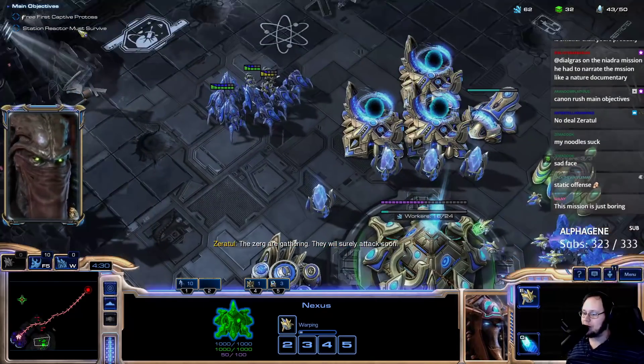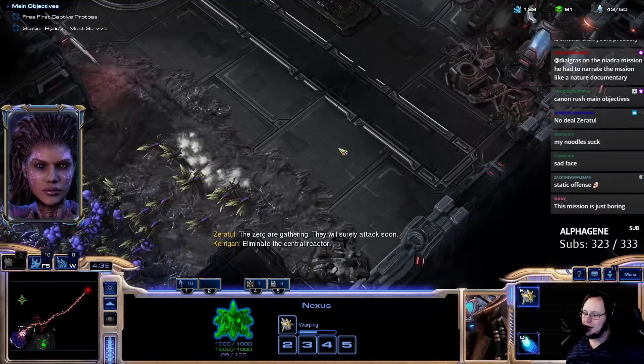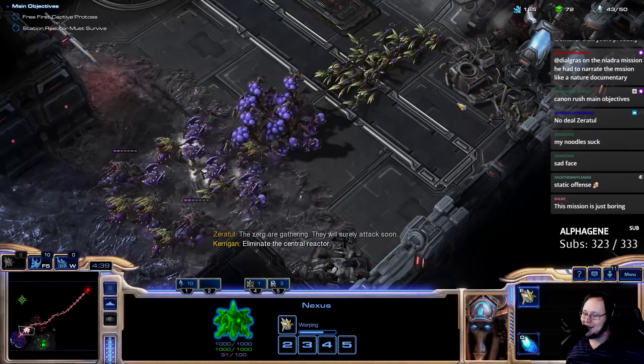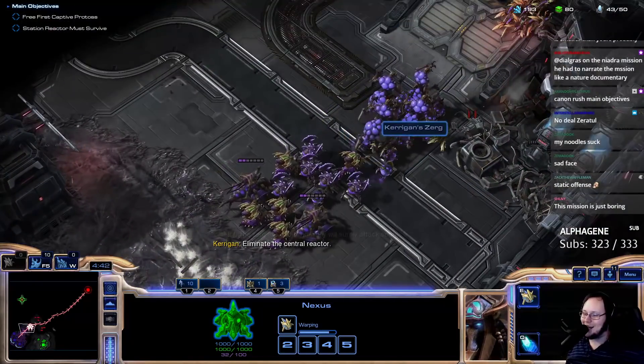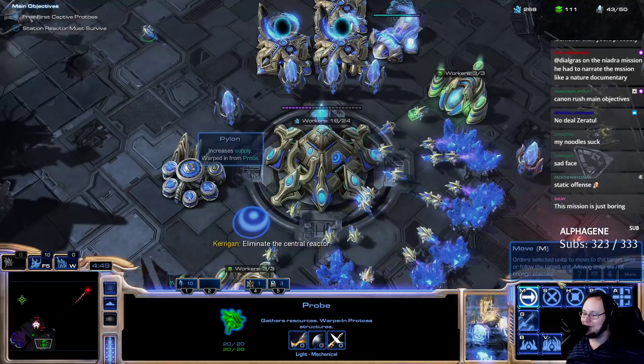I'm going to push out after the swarm passes. I think they should take the stop sign and there should be a little zerg crossing sign that just gets put right here. I think that'd be fun.